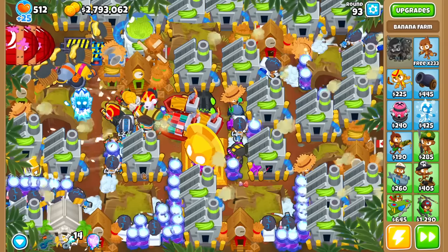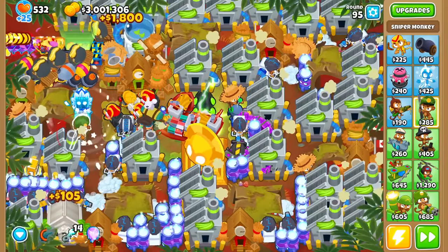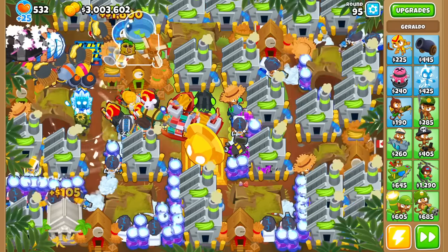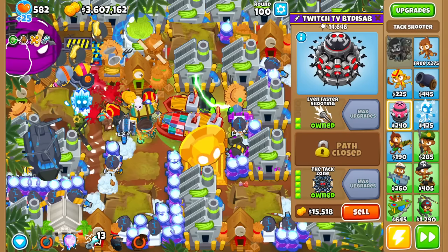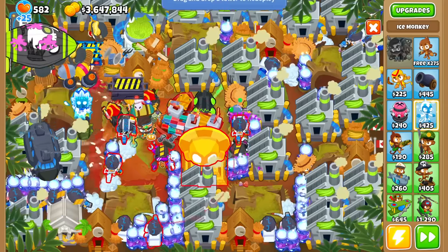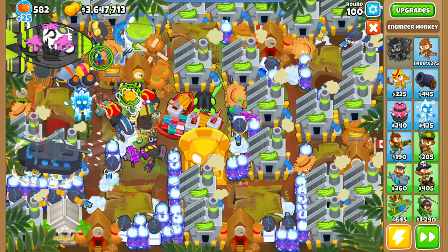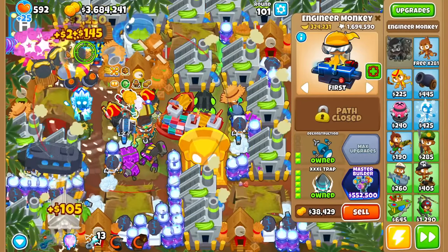Those DDTs just ran by — that was not part of the plan. Are we at the point where one big trap can't eat everything? I have a good idea: I'm going to angle this sniper so it only shoots if it's at a certain point, which should catch at least 3 million dollars. Just for this BAD round, I'm going to attack zone with Super Brittle and then sell it once it gets popped, so we don't have to deal with it for another 19 rounds. I'd like to get the Engie Paragon before round 119.